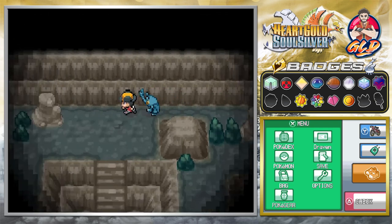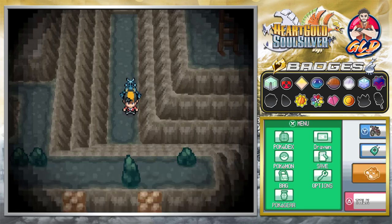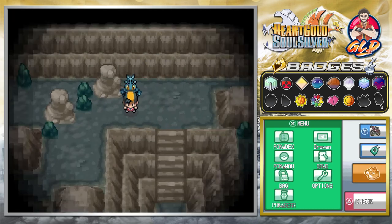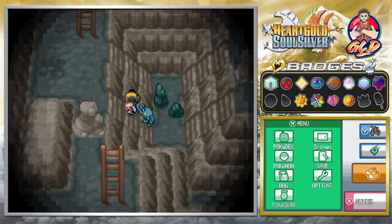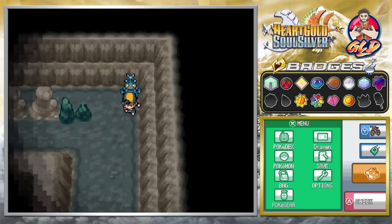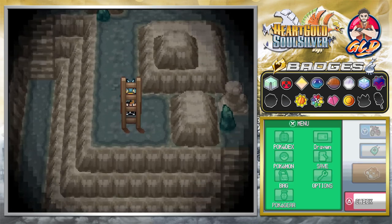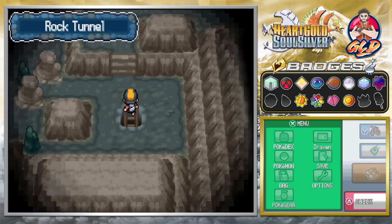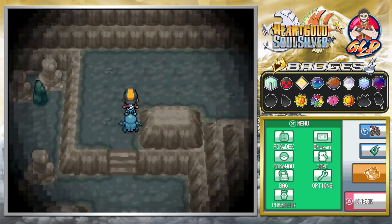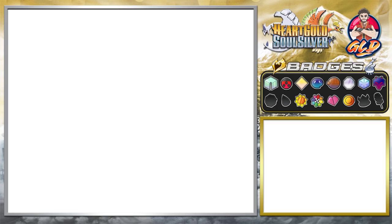I want to grab the items first — here we found ourselves a PP Up. Let's see what else we could find right here. Now it's time for us to get the heck out of here, and this will lead us to this room right here. We finally got ourselves out of Rock Tunnel!